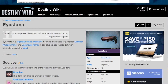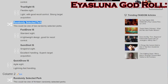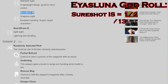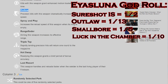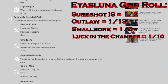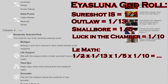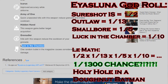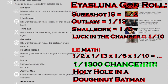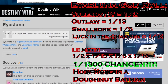In year three of Destiny 1, the Eyasluna was essentially the god weapon of PvP if you could get the sight and three perks needed: Sure Shot IS, Outlaw, Smallbore, and Luck in the Chamber. Looking at all the possible rolls of an Eyasluna, we have ourselves a 1 in 1,300 chance to get the god roll. For those who played Destiny 1, you know how long it took to find one — it was the roll of a lifetime, but there were people who had it.